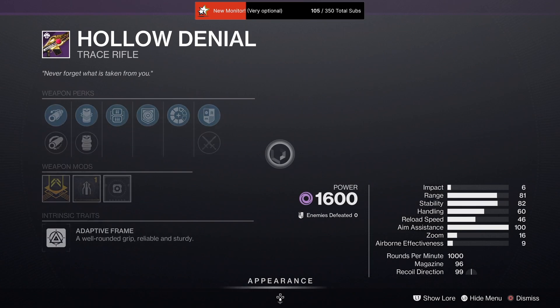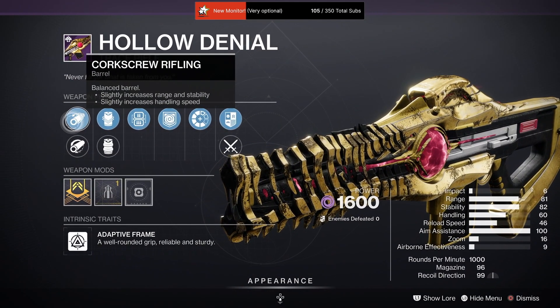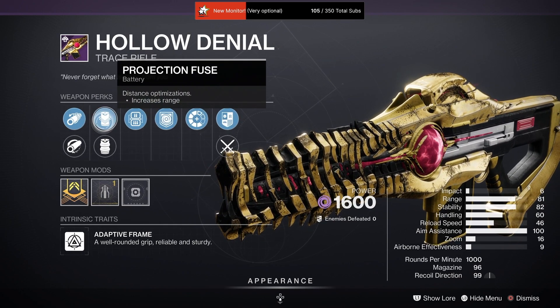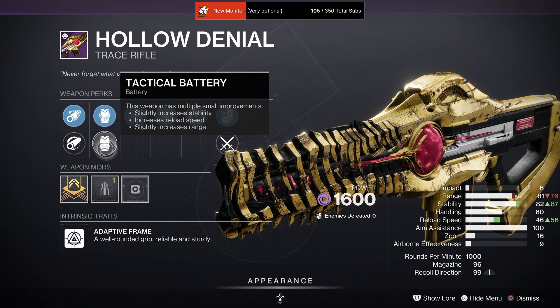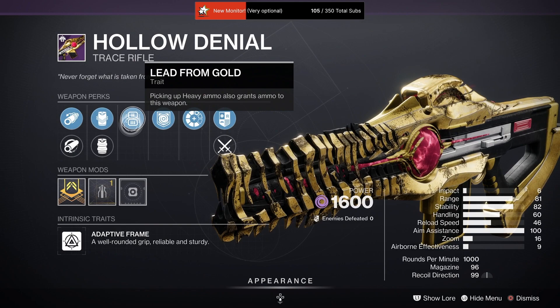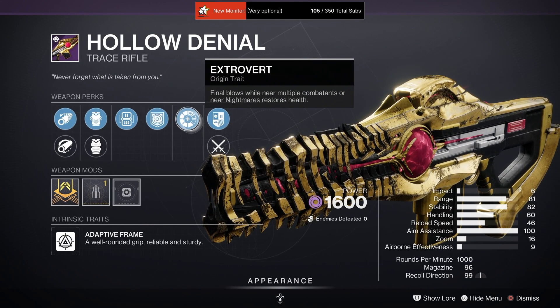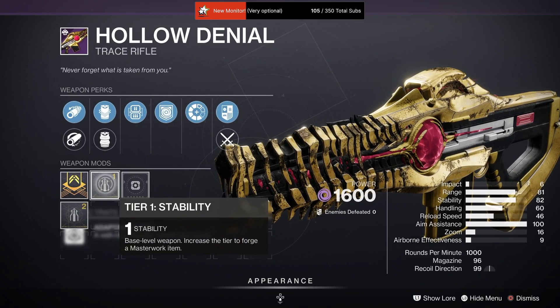Then there's a Hollow Denial with Corkscrew Rifling, Hammerforge Rifling, Projection Fuse, Tactical Battery, Lead from Gold, Repulsor Brace, Extrovert trait again, and a Stability masterwork.